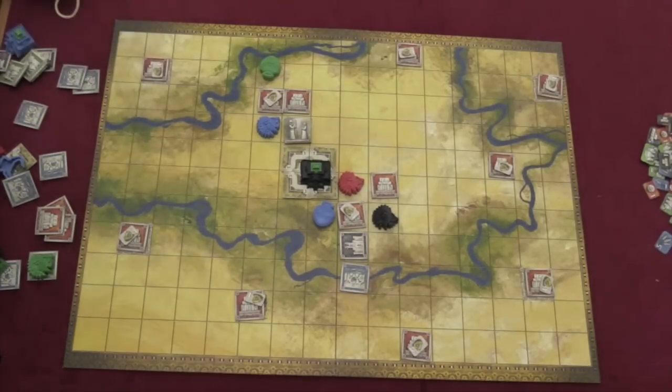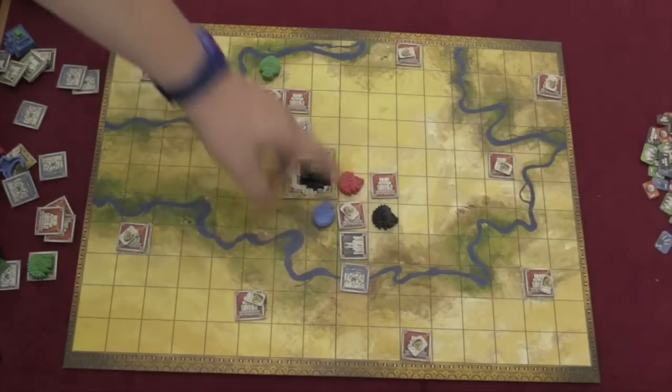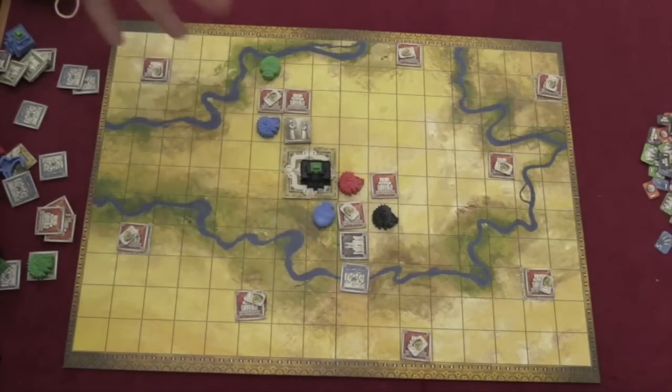Sometimes a war will cause the kingdom to break up. If the green leaders were fighting and a piece broke off, then the black or blue leaders may not have to fight at all. Wars and revolts happen based on how you place your leaders and tiles.